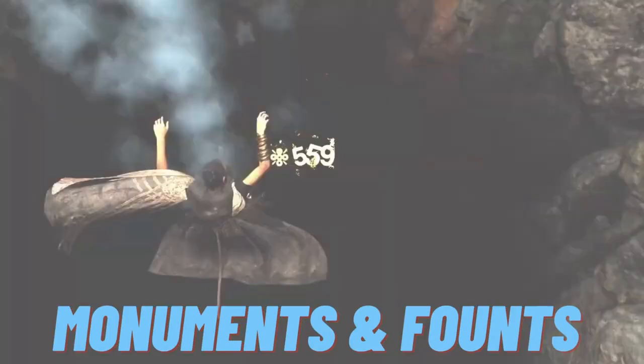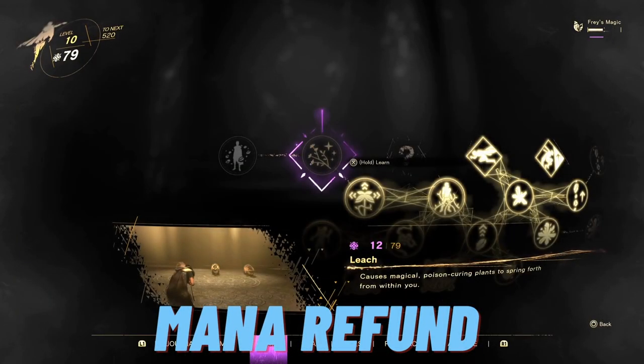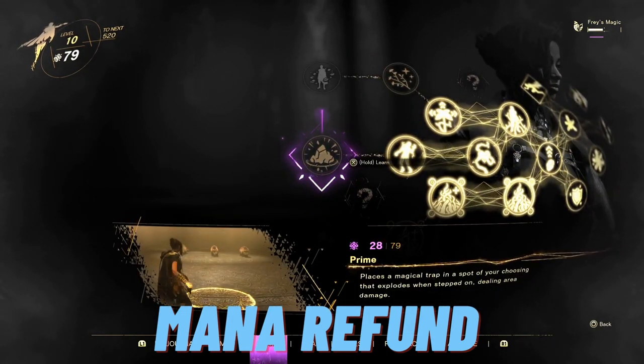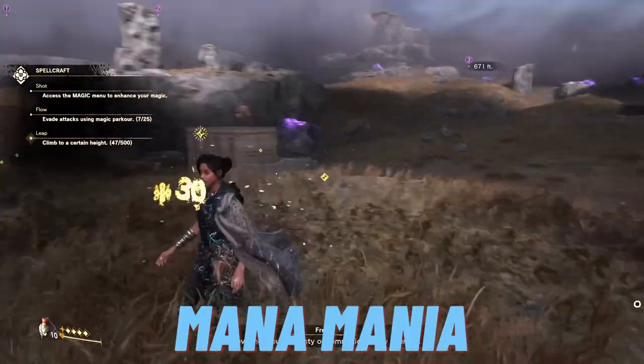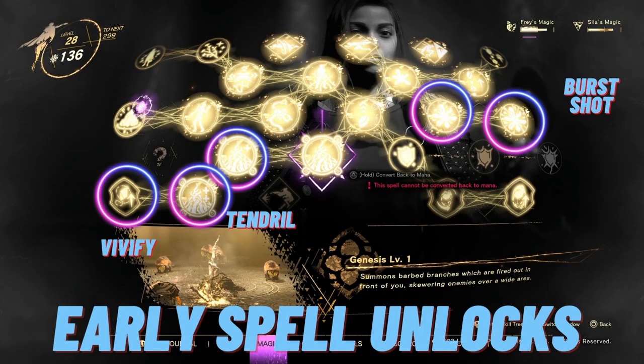Founts give you free spells. You can unlearn a spell to convert it back to mana — basically relocking the spell so you can redistribute your mana to one you feel is more necessary. It's an option, but there is so much mana you really shouldn't need to. Now for the tips a lot of people are waiting for: early spell unlocks, starting with Frey's magic.